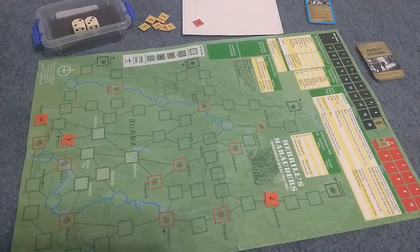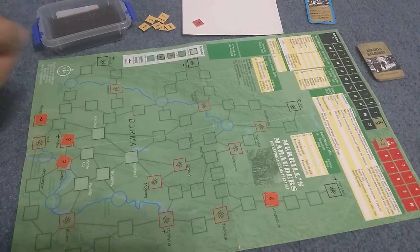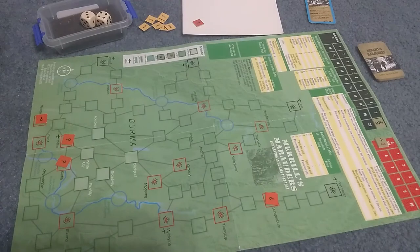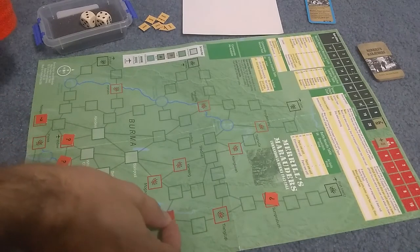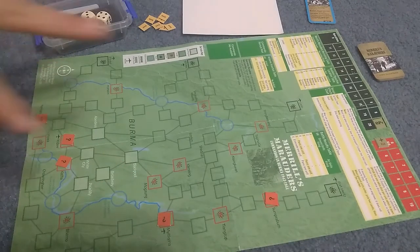A five places one in Katha. These are all nicely close to each other. We already rolled 11 — can't have two in Sumprabum. And number seven puts one in Tinkina. That one's deep — going to be a rough one. So there are our objectives.